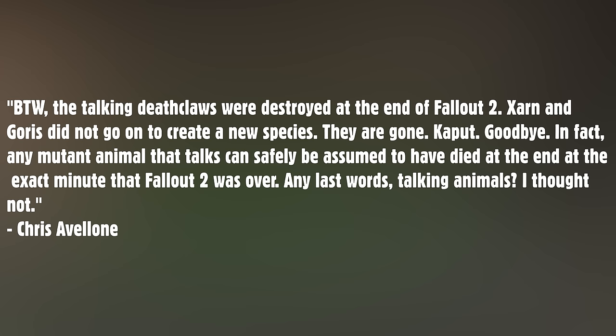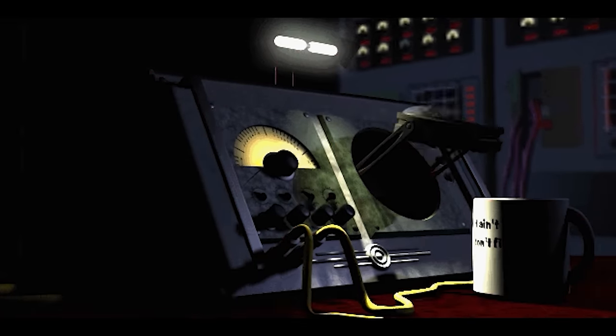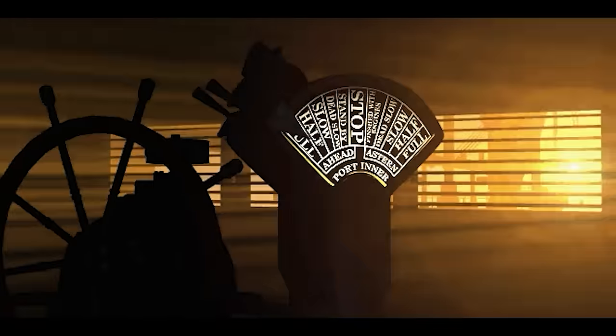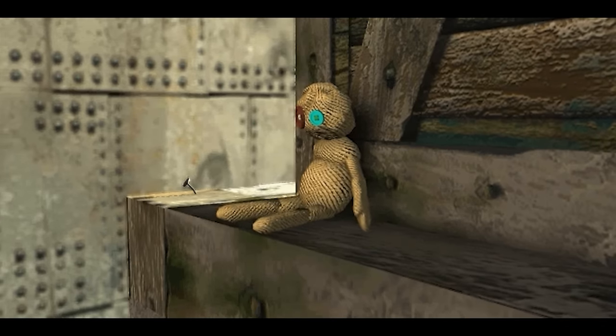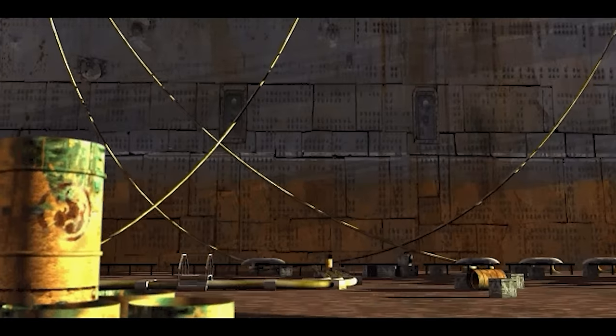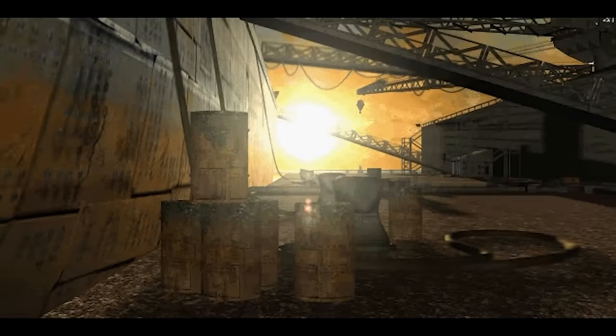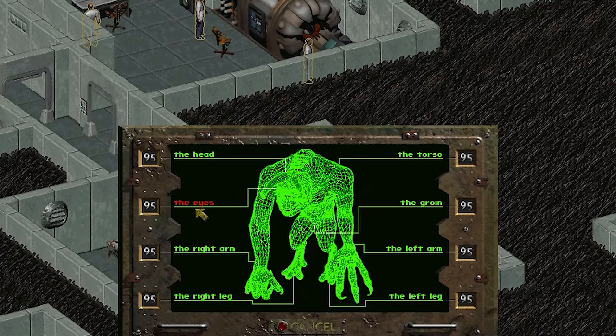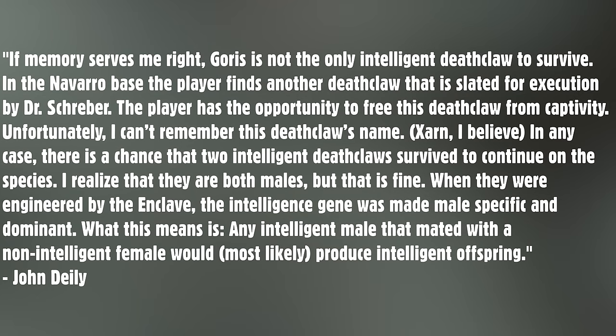John Daly would provide a more hopeful outcome that would actually later become canon: 'If memory serves me right, Gorris is not the only intelligent deathclaw to survive. In the Navarro base the player finds another deathclaw slated for execution by Dr. Schreiber - the player has the opportunity to free this deathclaw. In any case, there's a chance that two intelligent deathclaws survive. When they were engineered by the Enclave, the intelligent gene was made male-specific and dominant - any intelligent male that mated with a non-intelligent female would most likely produce intelligent offspring.'